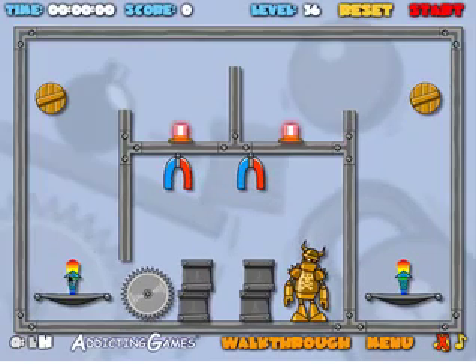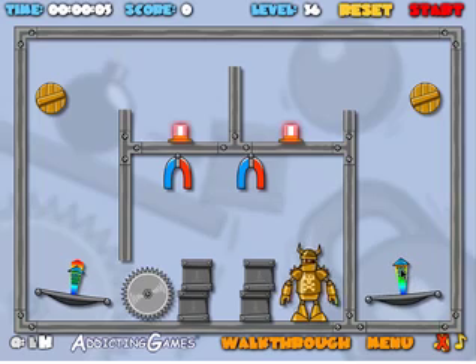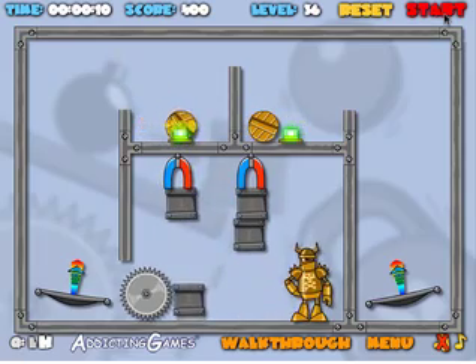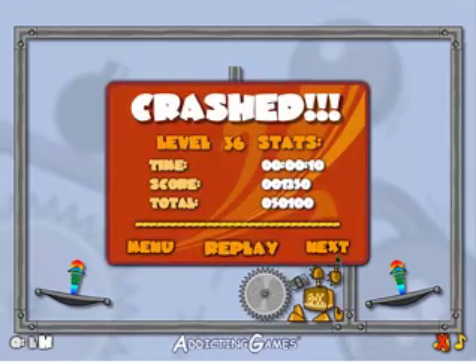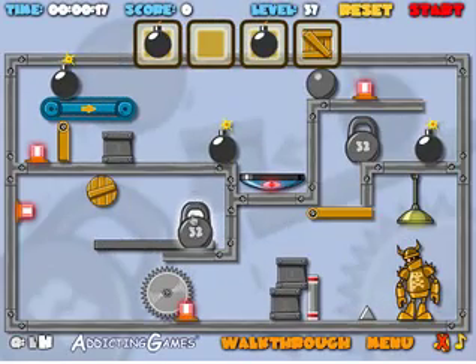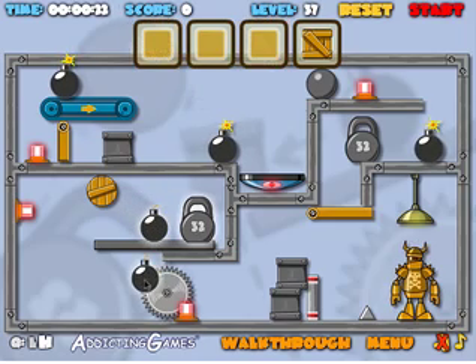Every robot has a weak spot on their foot — an Achilles heel. Sweet, sweet symmetry. Isn't this a nice level? It's pretty. Guys, it's like watching basketball. Here comes the saw blade. Hit yourself by the head before the saw blade arrives — should have used the drill. 32 metric tons. Robot crush.